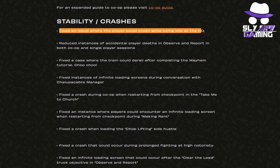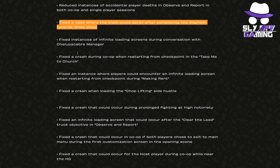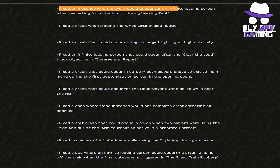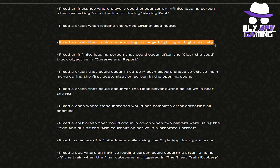They fixed an issue where players could crash while being idle at the HQ. They reduced instances of accidental player deaths in observe and report in both co-op and single player. They fixed the case where the train could derail after completing the mayhem tutorial. They fixed instances of infinite loading screens during conversation with the Chalupacabra manager. They fixed a crash during co-op when restarting from checkpoint in the take me to church mission. They fixed infinite loading screens when restarting from checkpoint during making rent. And they fixed the crash when loading the choplifting side hustle.